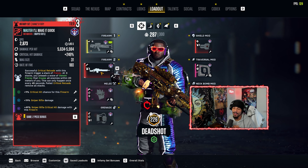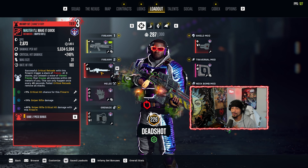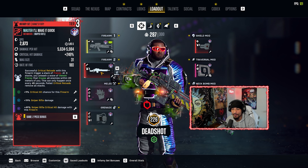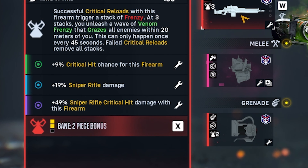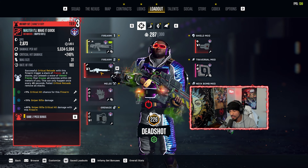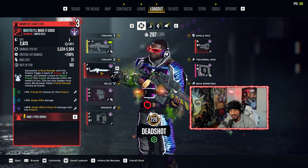Moving on to the sniper, we got the Master — tier three Bane's Fury set sniper. We got critical hit chance with this firearm, sniper rifle damage, and sniper critical hit damage with this firearm. Pretty basic, and I am running the tier three — we'll get into that later.